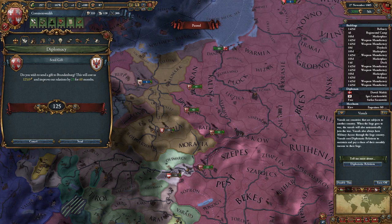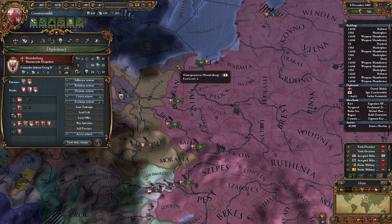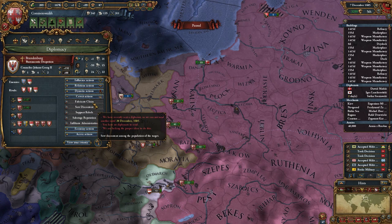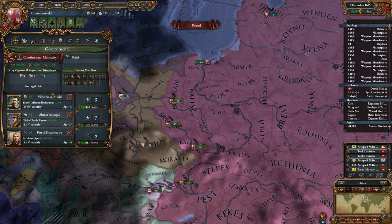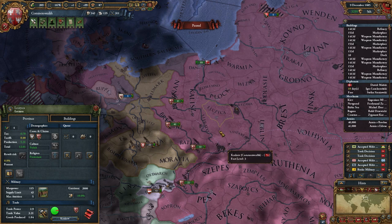I want to start annexing them before I declare war, because I can't start the annexation while I'm at war, so I would just waste quite a lot of time if I did that. My opinion is now at 192, I can do it right now. This will probably take a while because I don't have a statesman. I don't think I have a statesman available — Diplomat, Spymaster — nope, no statesman. Oh well, maybe I'll get a statesman later.